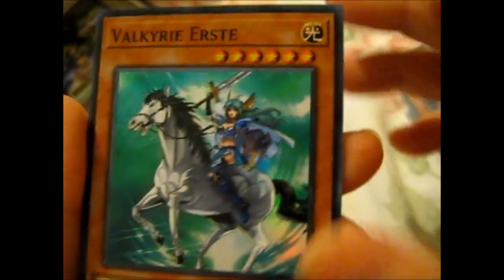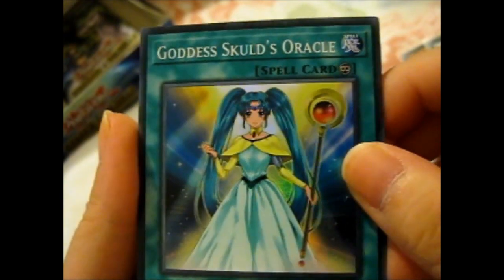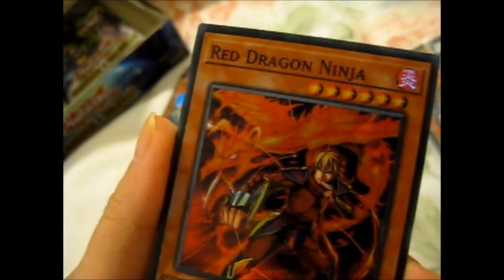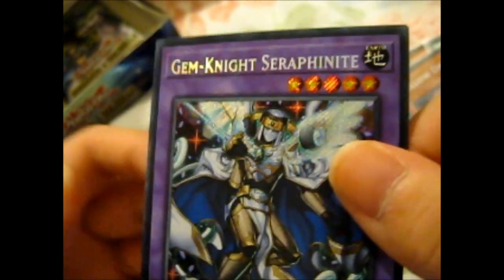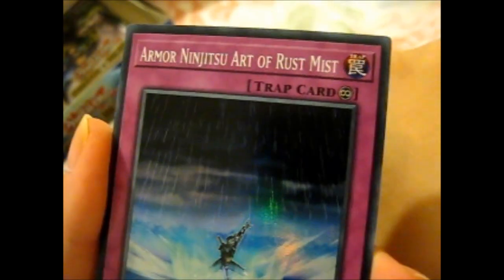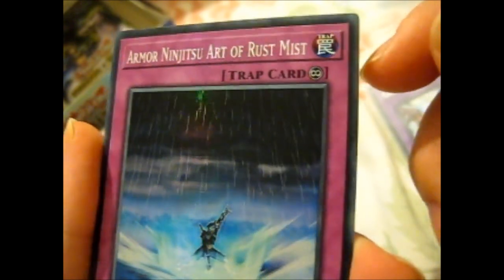Valkyrie First... Goddess Gold Oracle. Red Dragon Ninja. Gem Knight Seraphine — okay, that's pretty cool. Invoked Mecca Vip. Unification — that's cool. Armor Ninja 2 — Heart of Rust Mist.